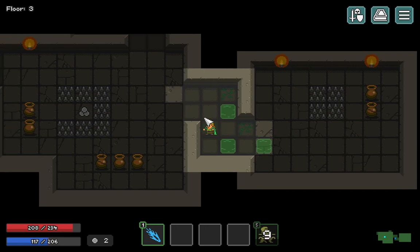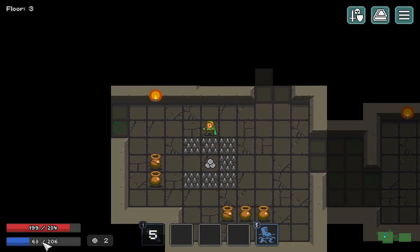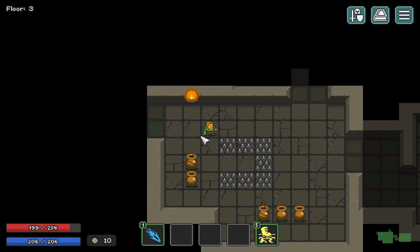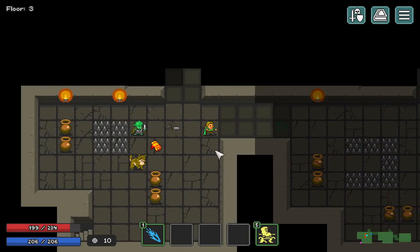We'll just hit them and move on. Mana does recharge but it recharges pretty slowly. So if you want to sit and hang around, you can do that while holding down the mouse on yourself to charge up your mana. But don't walk into that room.